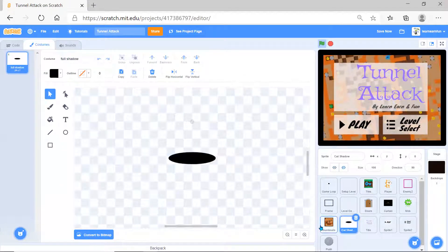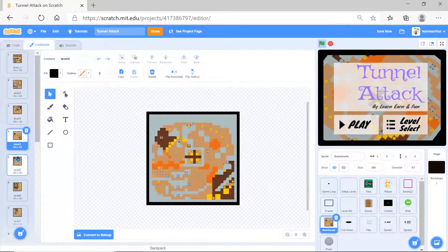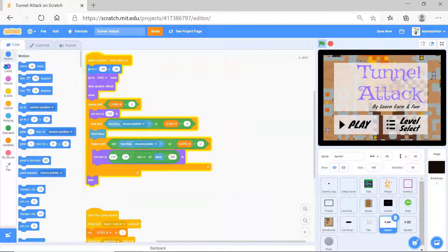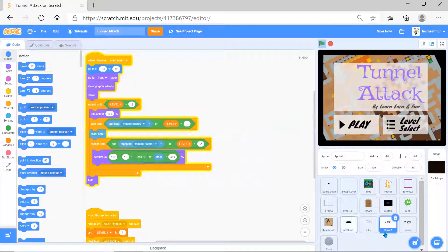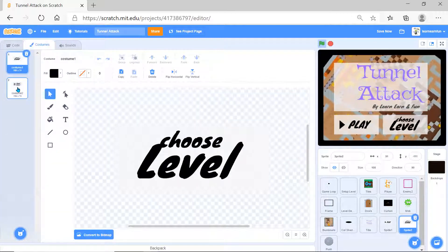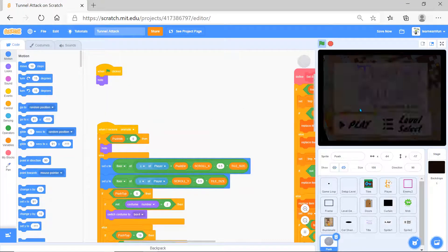There's a full shadow doing the shadow effect, and here are all the levels - almost 14 levels. Then there's the play button. This is 'Select Level' - I was just trying with 'Choose Level' if you want, you can also take that. This is the push.